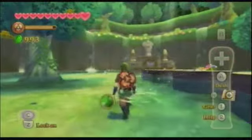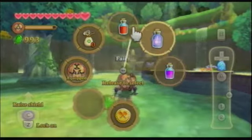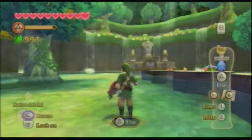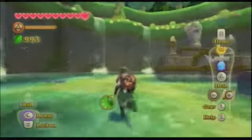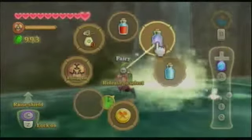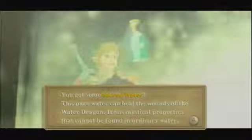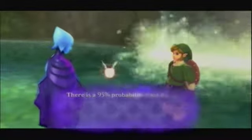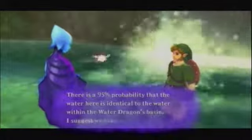Fi says she detects sacred water nearby. That's good because I already made it through the entire dungeon. So you might think this entire spring might have sacred water, but the truth is — we gotta get rid of a bottle. We'll use a revitalizing potion because our shield took damage. Only this little waterfall has actual sacred water — I'm dead serious. Only in this waterfall will you find sacred water. Fi says there's a 95% probability the water here is identical to the water in the water dragon's basin. It's nice of the game to just automatically teleport us outside of Skyview Temple.